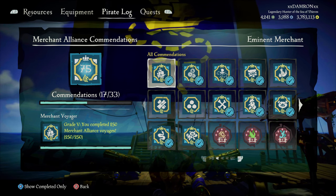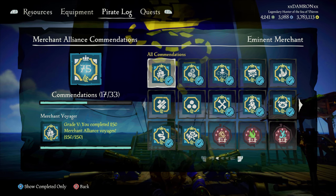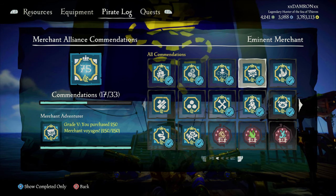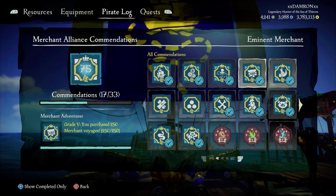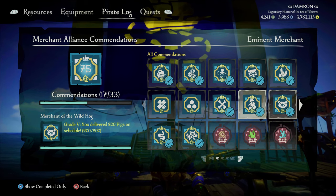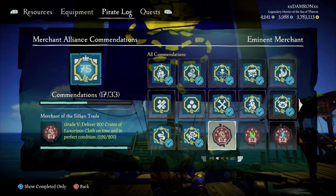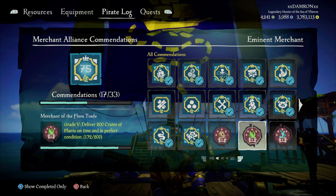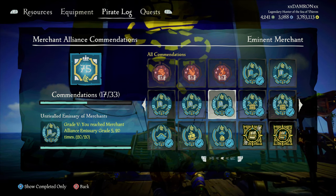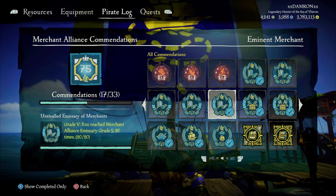Let's go over the commendations in the Merchant Alliance, found in the pirate log Merchant Alliance section. Key ones include completing 200 voyages, turning in 150,000 gold, sailing 1,000 miles, purchasing 250 voyages. For crate quests you need to turn in 50 fruit crates, 50 cannonball crates, and 50 wood crates, as well as 100 gunpowder kegs on schedule. There are also commendations for 200 chickens, 200 pigs, 200 snakes, and 200 golden animals, plus 200 each of plants, rum bottles, and clothing for cargo runs, including the Devil's Roar versions worth twice as much gold.